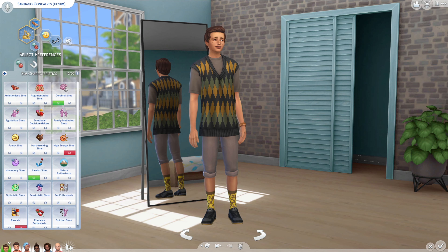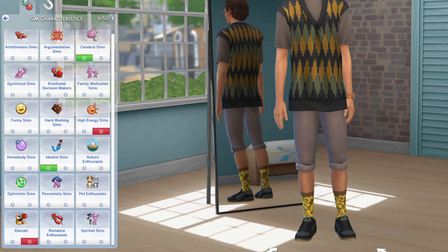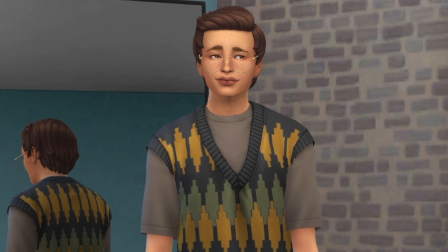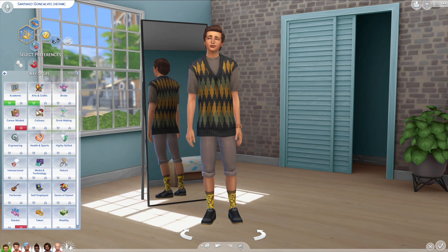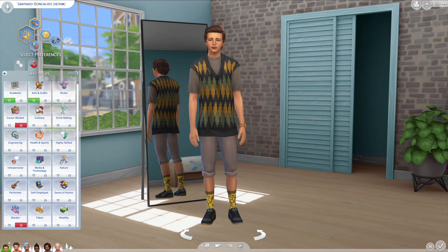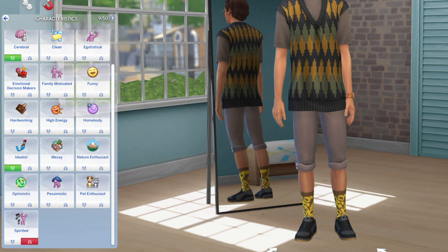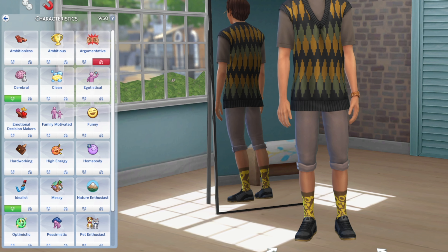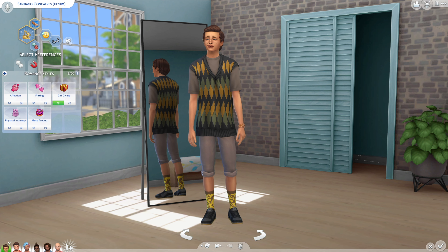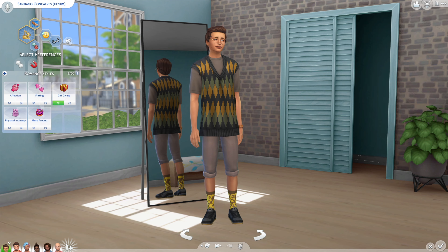He likes Sims that are cerebral and idealist, and he dislikes high-energy Sims who are rascals - those jocks on the football team were never nice to Santiago, and he does not forget. As far as attraction, he is turned on by academics and creative Sims, and he dislikes career-minded and slackers. He's turned off by arguments and spiritedness, and is attracted to cerebral and idealist characteristics. For romance style, he likes a good gift - he's never really gotten any, so a gift would go a long way with him.